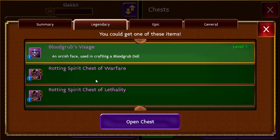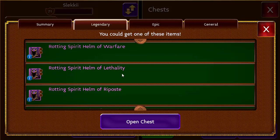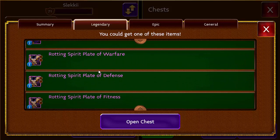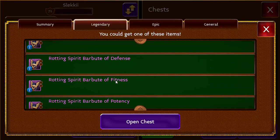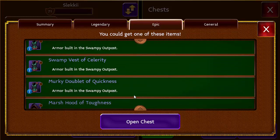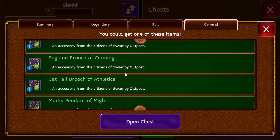Other things you can loot from these chests are rotten spirit gear — that's been in the loot table since the very first edition of the Earthsold event, so nothing new here except that this is level 71 gear. Then a bunch of epic items which are complete trash, and then 5k gold and one ank.